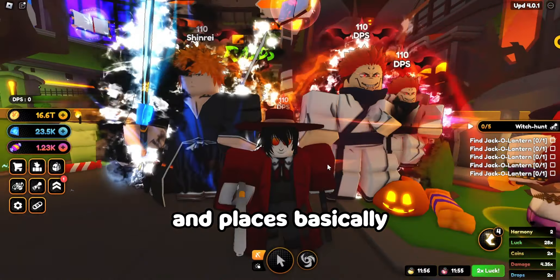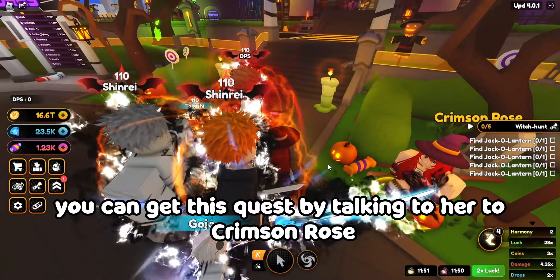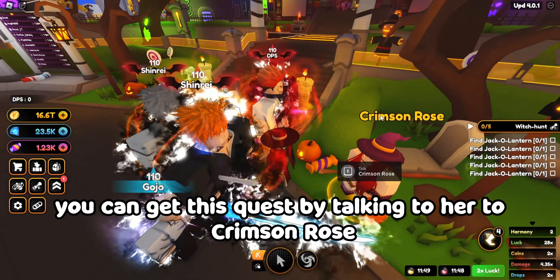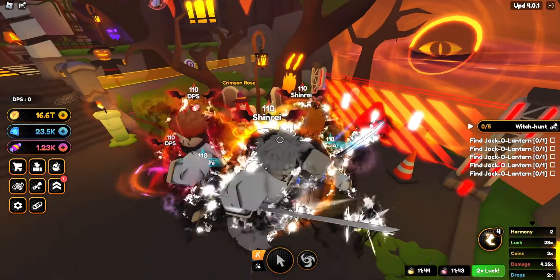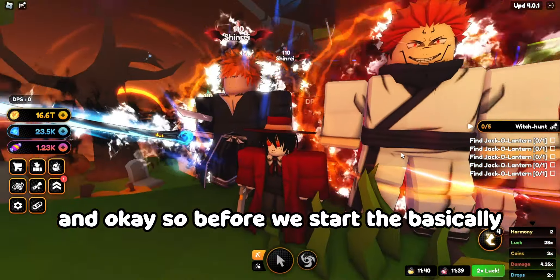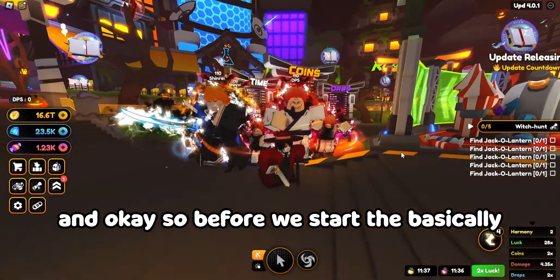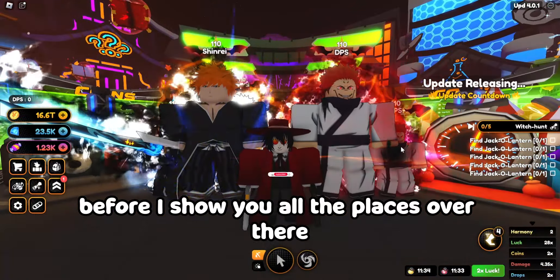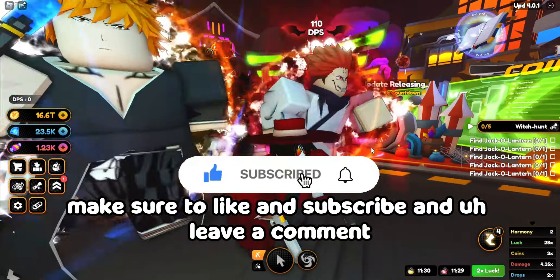Today I would like to show you all of the jack-o-lantern places — basically all of the pumpkins. You can get this quest by talking to Crimson Rose, which is Rias. Before I show you all the places, make sure to like and subscribe and leave a comment about what you think about this new update.